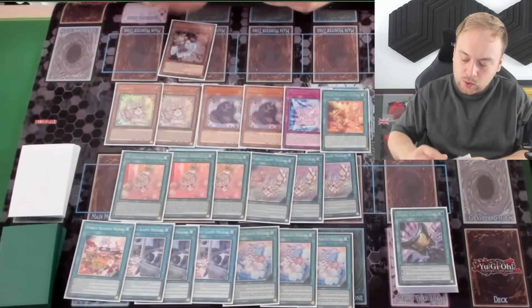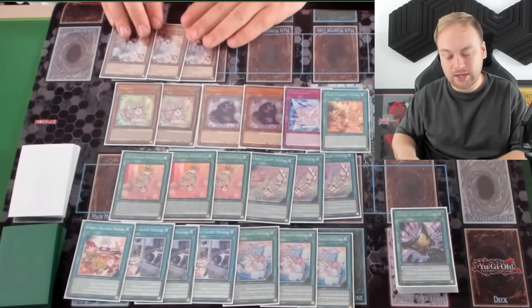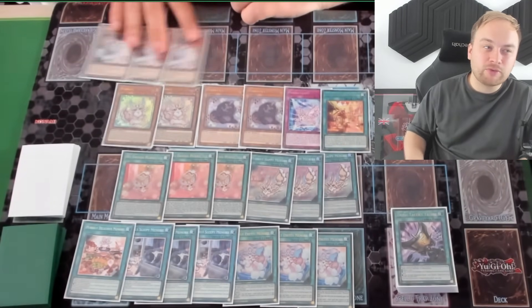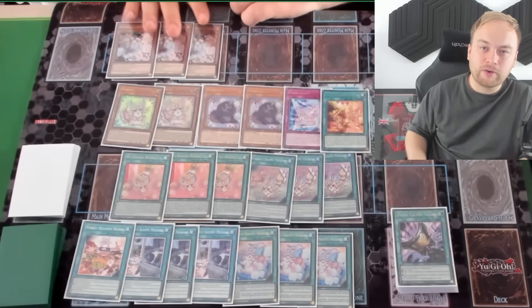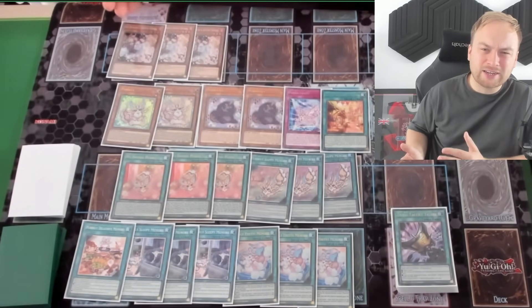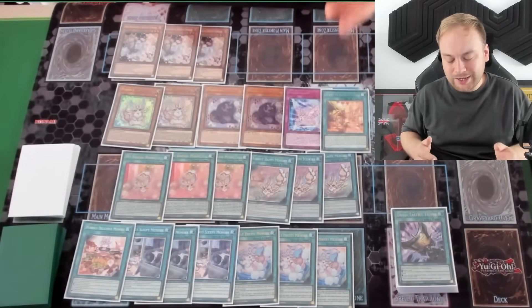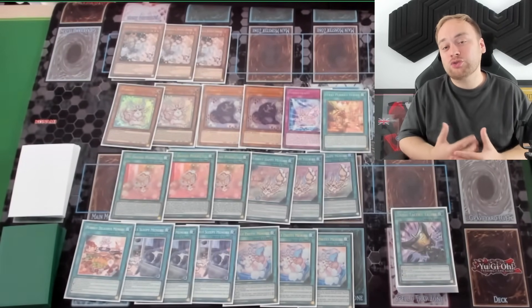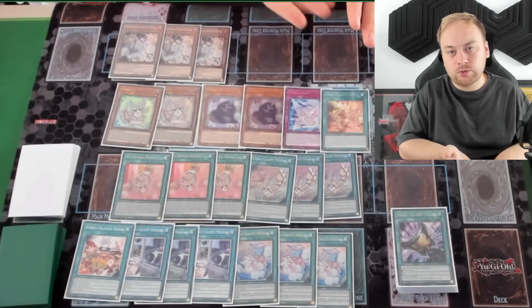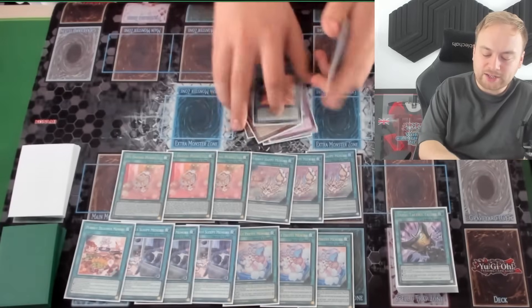These are the only hand traps in the deck. Originally I was playing three Impermanence and three Ash Blossom because I think they're the best two right now, outside of Draw and Lock Bird. It really depends on what you expect this weekend — these could be three Draw and I think that would be a very good meta call. Ash Blossom just hits too many decks since there are a lot of decks in the format. Three Ash Blossom brings the deck to 41 cards. I like Street in a grind game situation because you're still trying to win with Noir — if your opponent doesn't have an out to it, you keep attaching to Noir and it becomes massive.